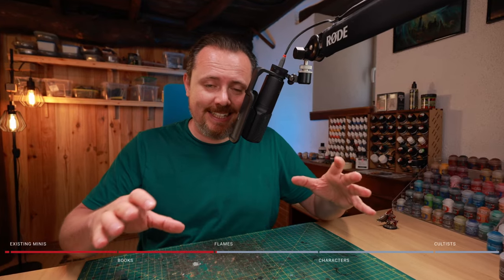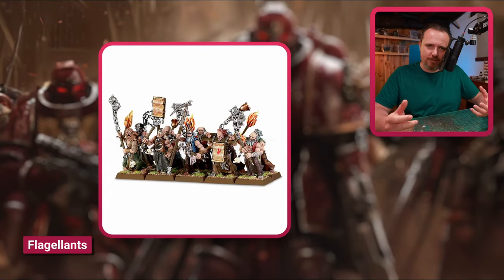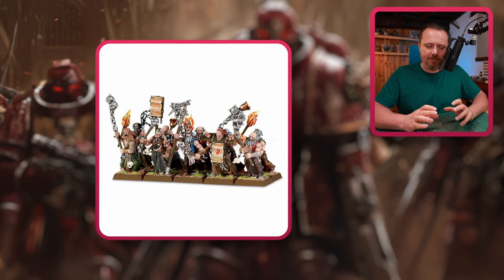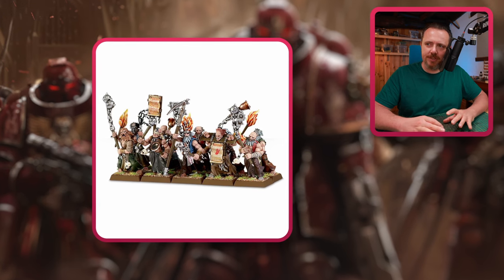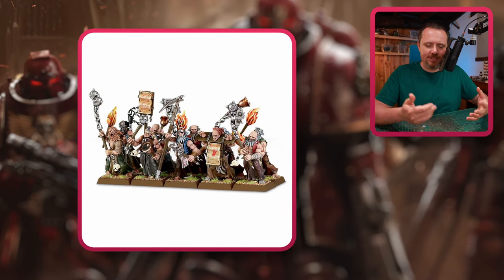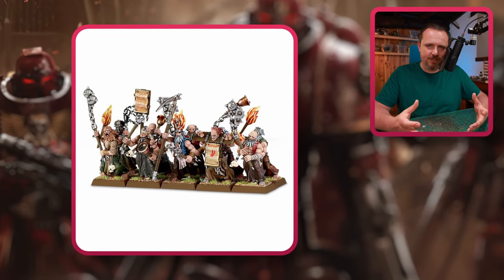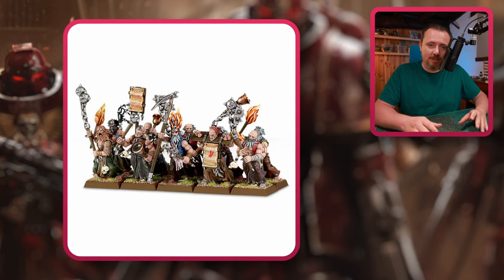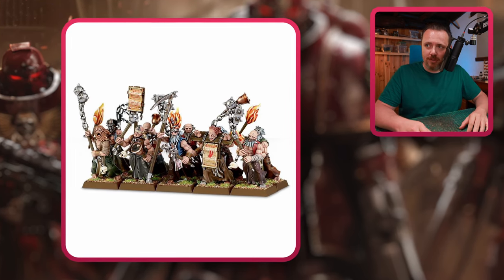But you don't just want books — you also want some flames. Again, the Empire Flagellants are fantastic for this. They have heads that are on fire, they have torches, they have a bunch of stuff that is just so cool and will fit so nicely with your Space Marines. Remember that Terminator Praetor with a torch on his back? This is something you can kitbash with the Flagellants kit, and the kit has a lot of value.